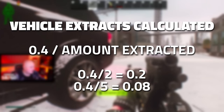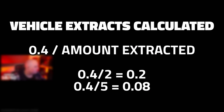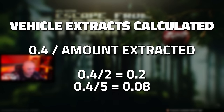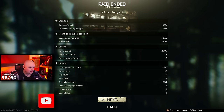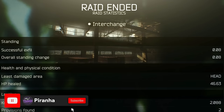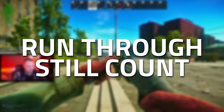So if you've extracted from the location two times it's going to be 0.2, or if you've extracted five times it's going to be 0.08. When you have your screen up and it shows you your calculations, that's how you can work out how many times you've extracted from that location. Also, you can actually get run-throughs for this and it will still calculate towards your scav karma.